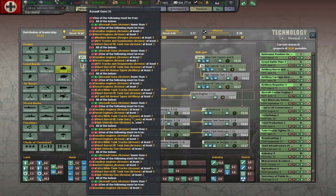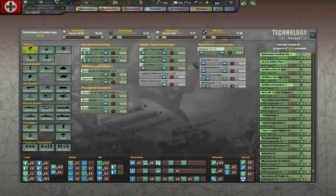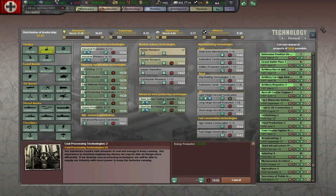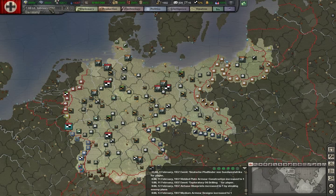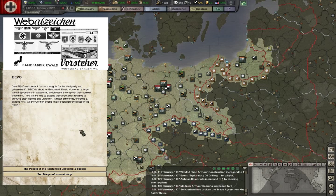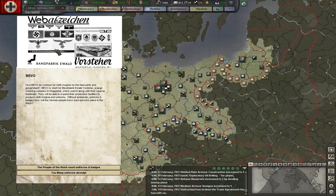Coal processing may seem like we don't need it, and we probably don't, but it's another tech I just want to keep up on because we are increasing our industry considerably here. BEVO — major manufacturer of all of our sewn emblems we need to put on all of our clothing and uniforms. Do we want to expand that or not? I think we will — I always like more ICs. You can see it was a pretty big factory as it was.